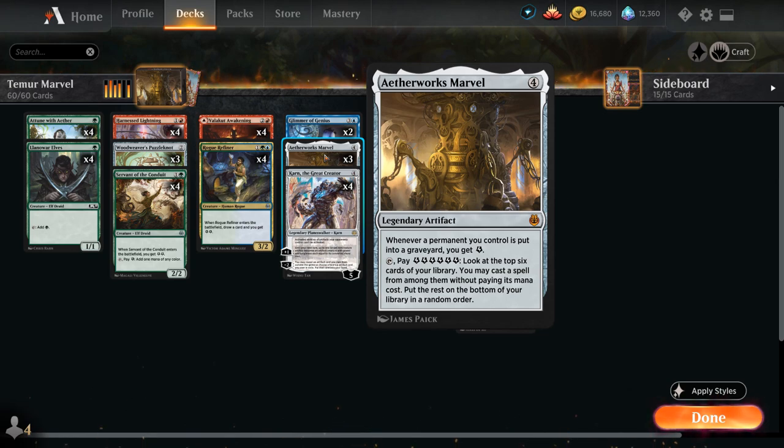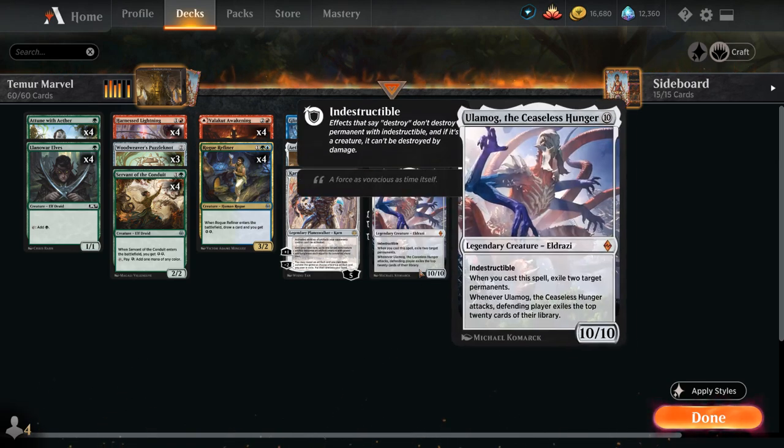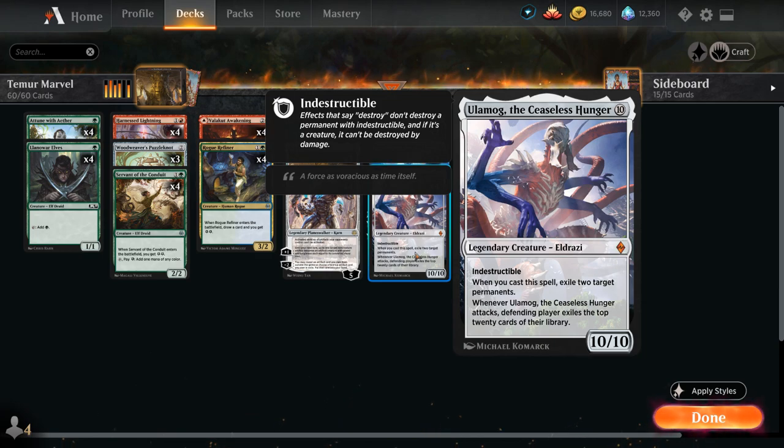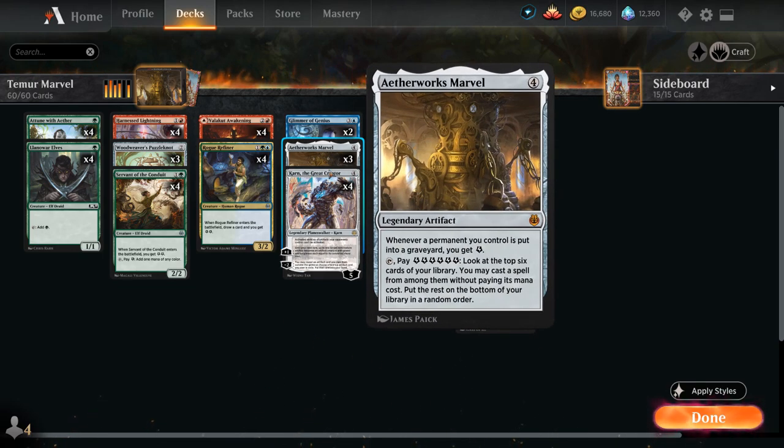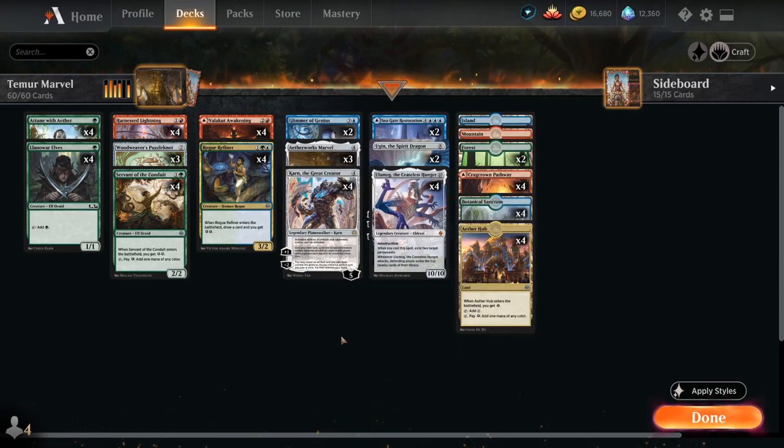Since we're actually casting a spell, we also get the cast trigger from Ulamog, the Ceaseless Hunger, which lets us exile 2 target permanents. The 10/10 indestructible Eldrazi also exiles the top 20 cards from the opponent whenever he attacks, so it can usually end the game in 2 attacks. That's the powerful combo our deck is capable of on turn 4 potentially — spin the wheel with Marvel, hit an Ulamog, exile 2 of the opponent's permanents including lands potentially, and that's usually game over.